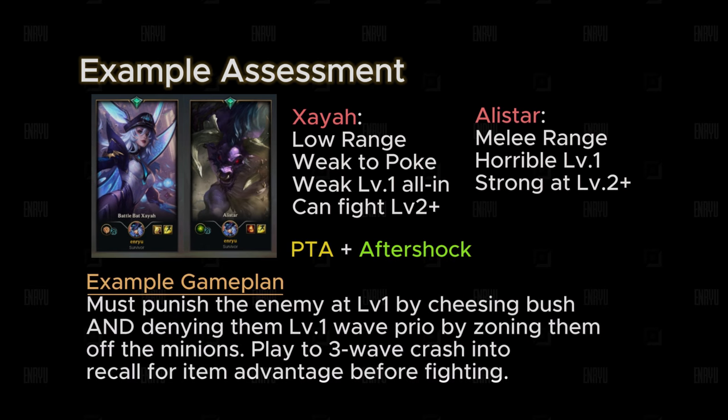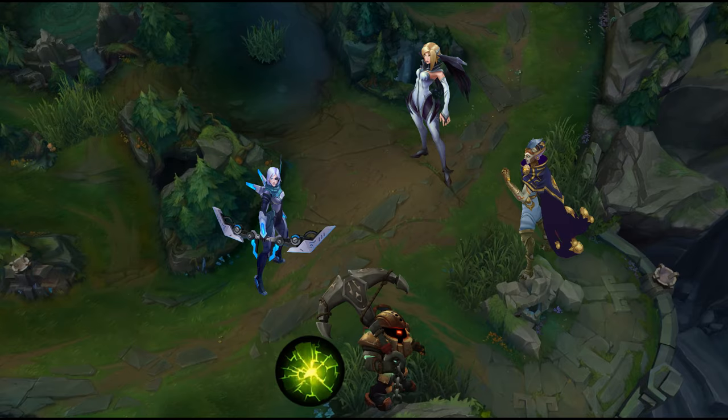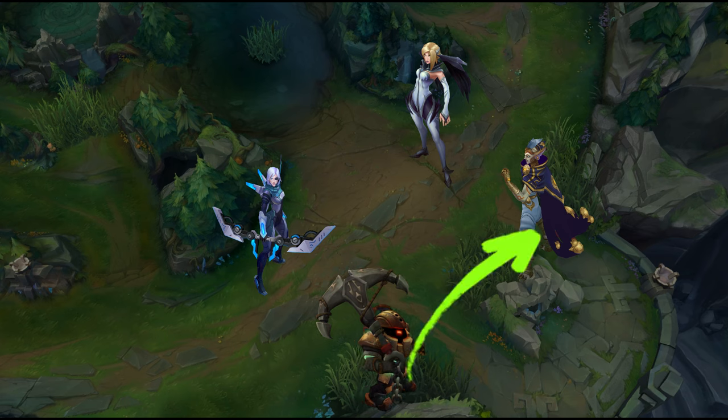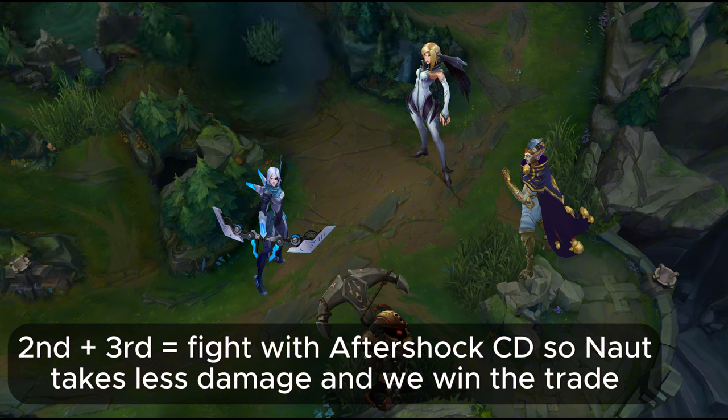Simply look at the runes and champions that the enemies have and begin to think of a game plan for the first 3 waves of the game. Specific champions and matchups are different every game, but follow this line of thinking. Let's say my support has Aftershock whereas the enemy support has Guardian. Aftershock has a 20-second cooldown whereas Guardian has a 90-second cooldown at level 1, so theoretically we should want to fight more often, since we can proc Aftershock at least 3 times before Guardian is up again.